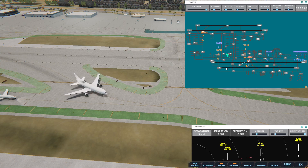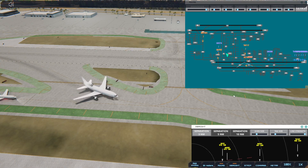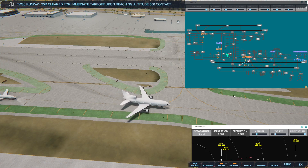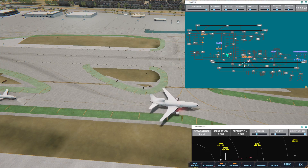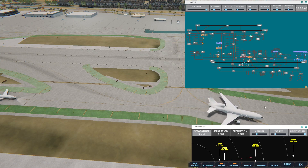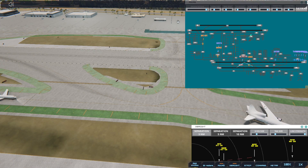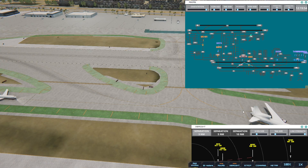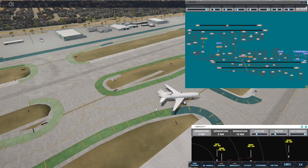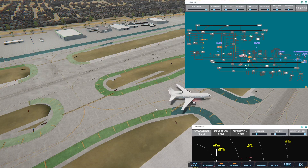Los Angeles Tower, Western 70 on final 2-5 left. Transworld 888 Heavy, runway 25R, cleared for immediate takeoff upon reaching altitude 500, contact departure. Air Canada is probably gate 9. Air Canada 7901 Heavy, cross runway 7 left. Continental 63, continue taxi.